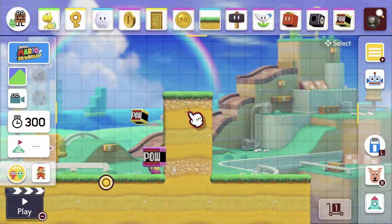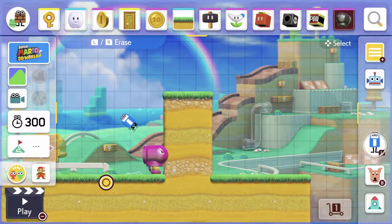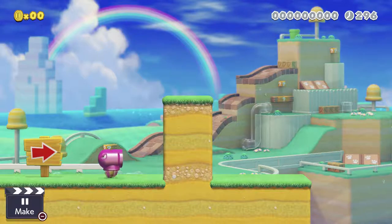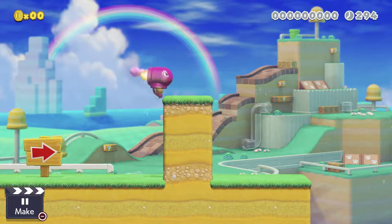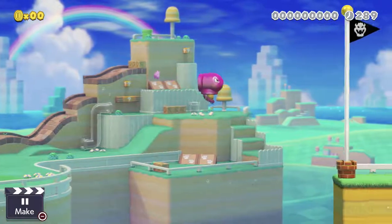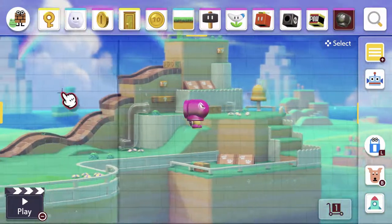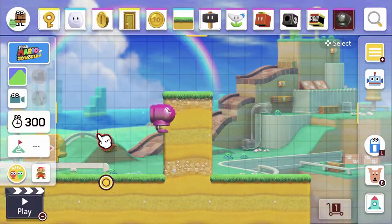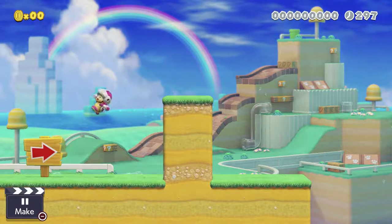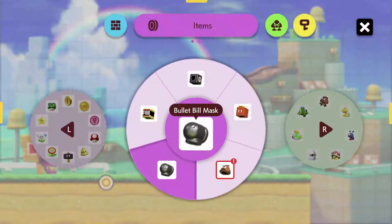I'm not familiar with most of 3D World. I do know what the bullet bill mask does — this one's kind of cool. The propeller lets you fly vertically; the bullet bill mask, you just press B in mid-air and it lets you fly forwards pretty far. I would have thought it would be a shoulder button, but they all have different controls for some reason.